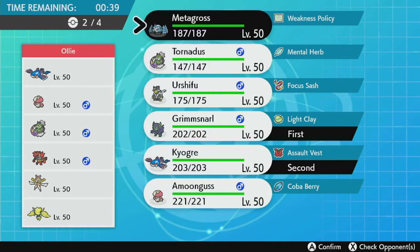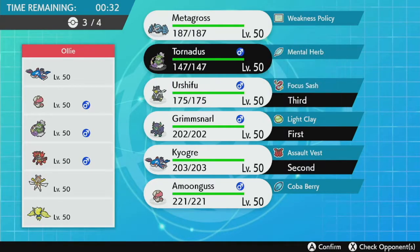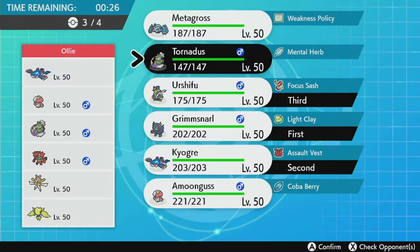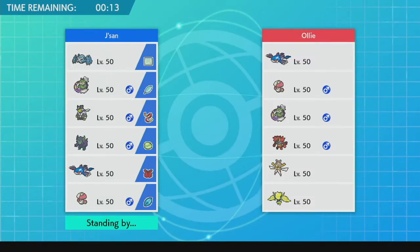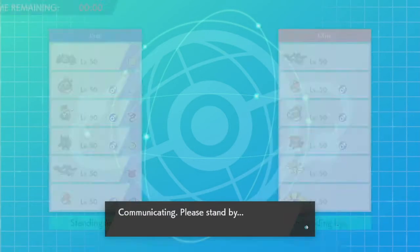I forget what move I put on Tornadus. Basically this team is kind of strong — it has a lot of strong Pokemon but also the setting of protect the restricted Pokemon so you can let it deal damage. I feel like this is good. They're gonna send out Kyogre and Tornadus first.